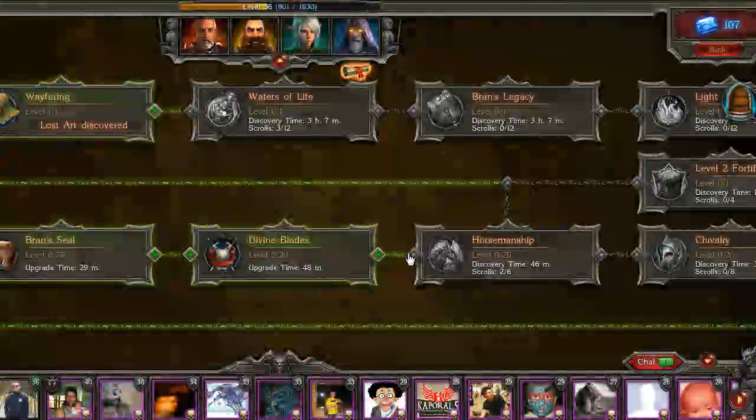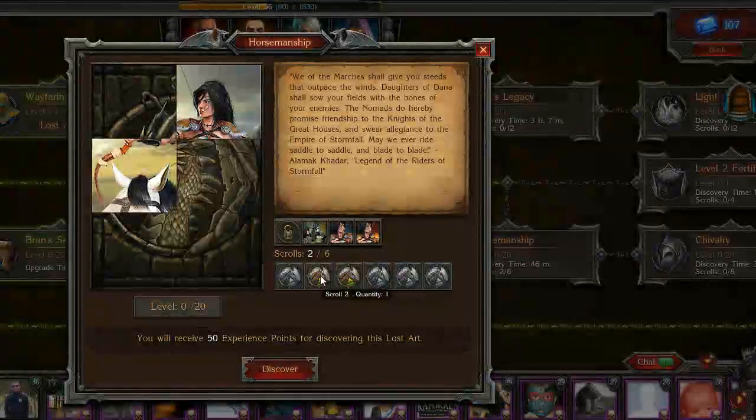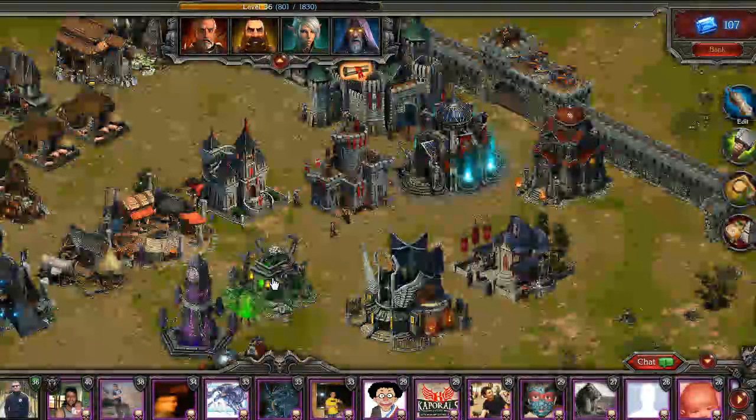For example, I have Horsemanship which I can trade for Waters of Life. Those are the two ways that you can get the scrolls you need in the game.